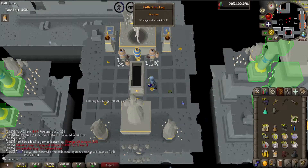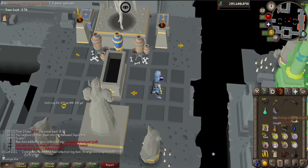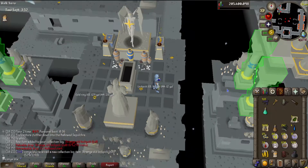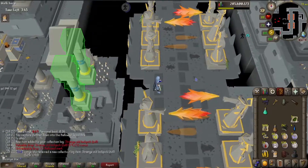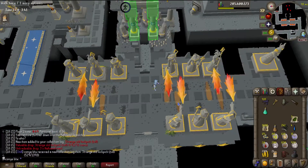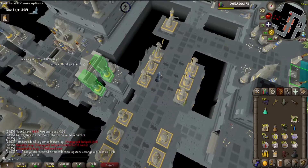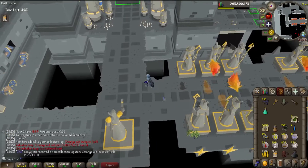Oh my god, I got a strange old lockpick! Ayyy! The great thing about that is it actually replaces the normal lockpick - it's just a better version of it. And its main use is that it unlocks any door at Barrows. So I'll probably keep at least one of these and maybe do a few Barrows runs after, because I do need to do combat achievements at Barrows anyway.